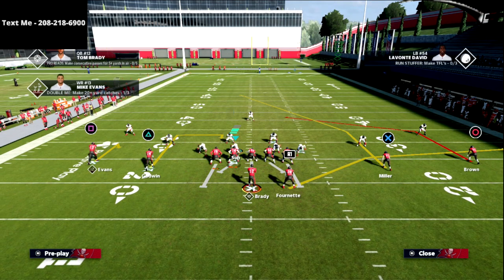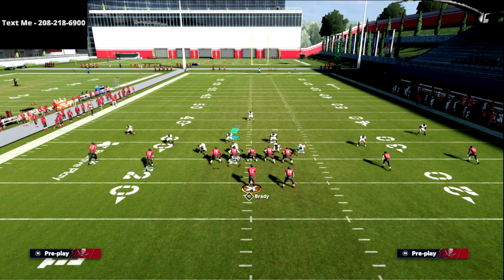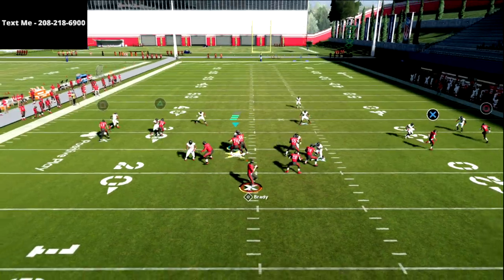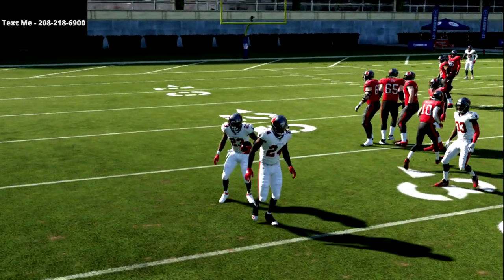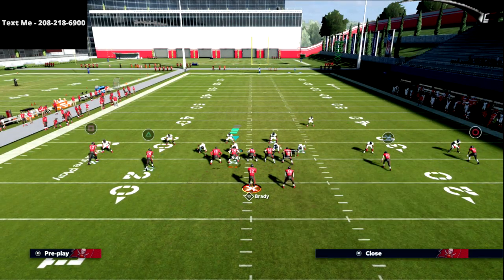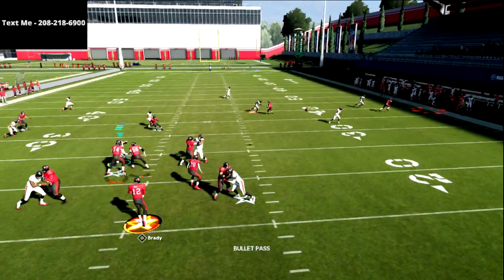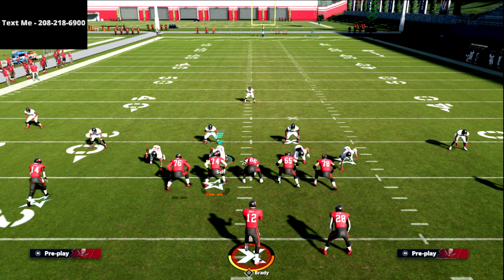I want to spend a moment on the out route to the circle receiver. If I run an out route and a flat, watch what happens with the corner on the right side — he's actually going to sit on the out route. Watch how this works — he plays the out route. Now for a pro tip: this is a concept that Fancy from TNC Crew was running back in Madden 20. What he would do is take X and put him on a curl, then have his out route to Brown. If X got pressed, he'd throw the circle receiver — but that corner does come down on it.